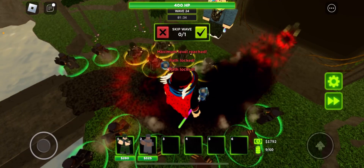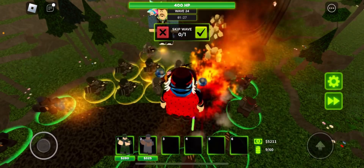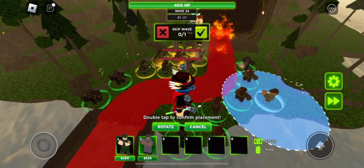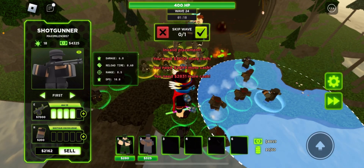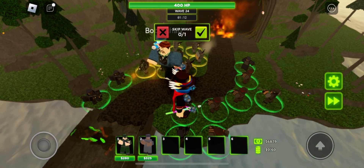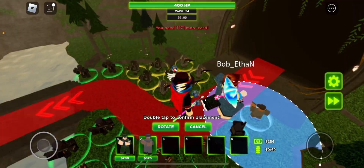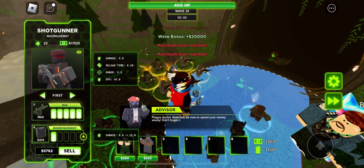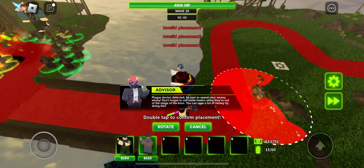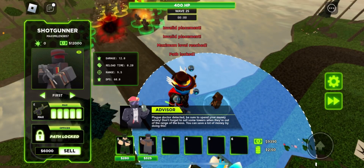I'm spamming top path shotgunners. They have worse DPS but more spread, so I should be getting top paths. My bottom path — I have four stealth. Uh-oh, that's bad. It'll die. I just realized I can't spam bottom paths. There are two stealth abominations! I'm gonna get some defenses back here. We pretty much got the most out of the front placement.